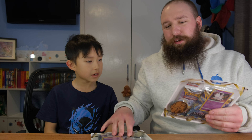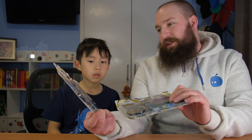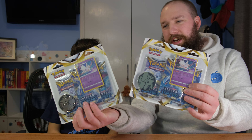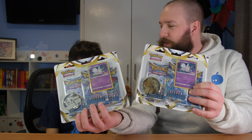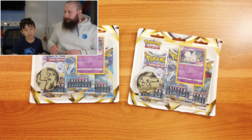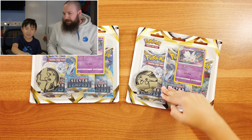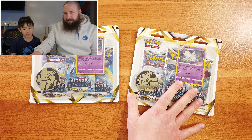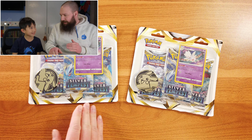What have we got here to open today Ray? Silver Tempest packs. So we've got two Silver Tempest three-packs with the Tokatik promo card, and they both actually got a Pikachu coin. So I think we're gonna have a bit of a battle here. Which one are you choosing to open? Ray's gonna open that one, I'm gonna open this one — let's see who gets the best cards.